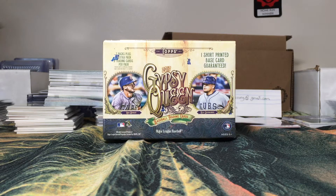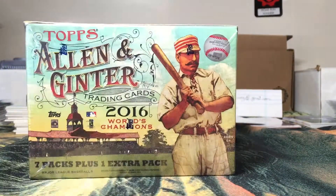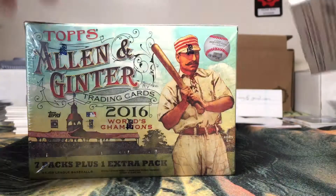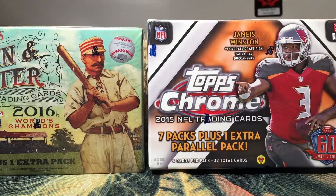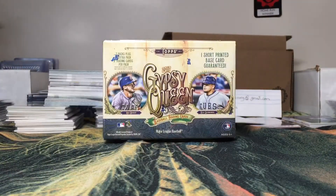What's going on YouTube? We're back at it again with another 2017 Gypsy Queen Blaster Break. I had originally planned on getting two of these, but then I hit the discount section on my way out and I saw a 2016 Allen & Ginter and a 2015 Topps Chrome. They both caught my eye, so I ended up going with one Gypsy Queen Blaster and those two.